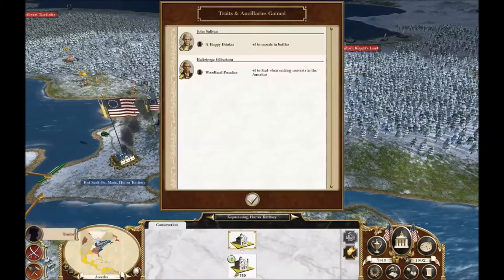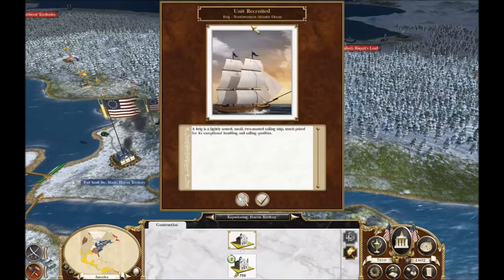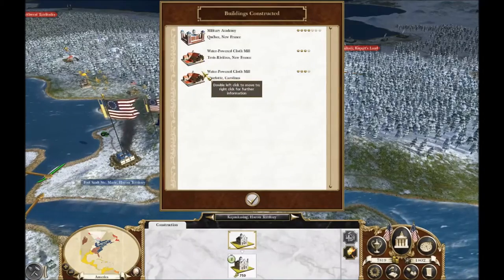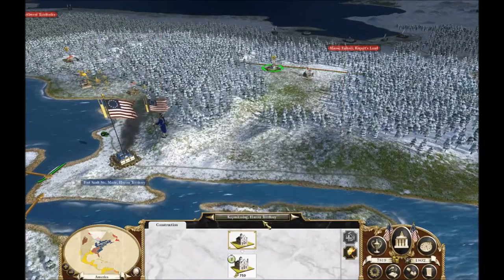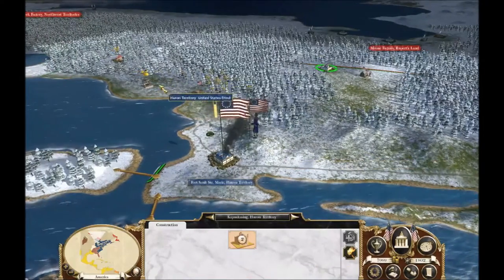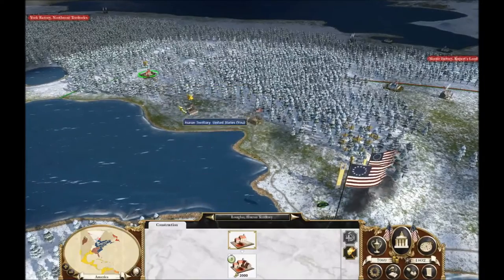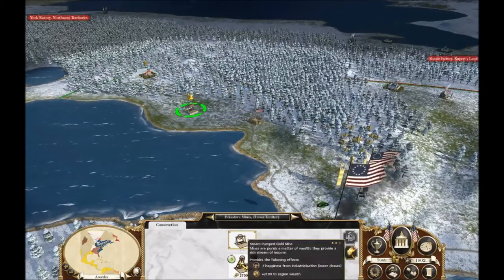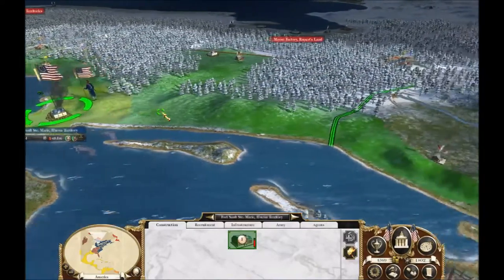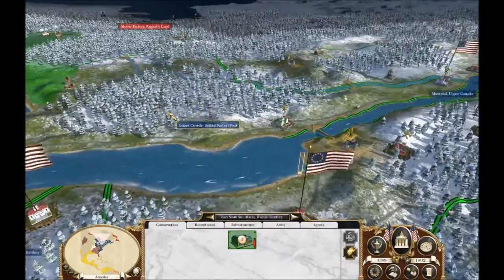Bavaria has been destroyed. We got some traits and ancillaries. Our other brig is done. Two mills and a military academy are finished. Let's go ahead and upgrade that. And over here I think it'll be worth turning that into a steampump — steampumped goldmine. Definitely. That leaves us enough for like one more upgrade.